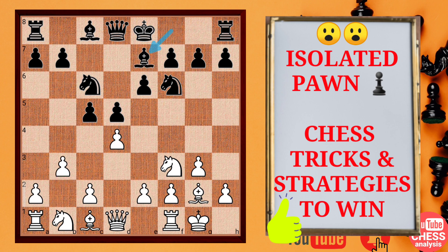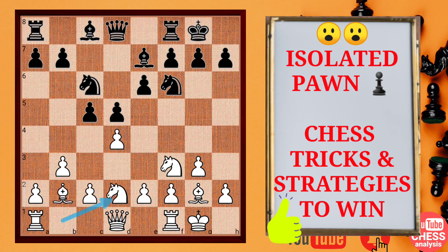E6, b3 — white is now trying to fianchetto the dark square bishop — Bb2, white castles, Nbd2, cxd5. We have the exchange taking place in the center. After the bishop captures, you can surely see this bishop diagonal is really free.